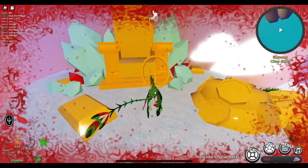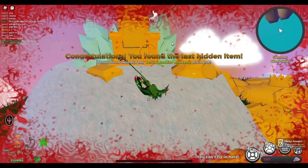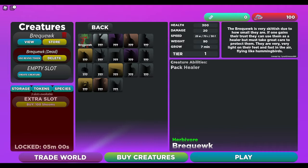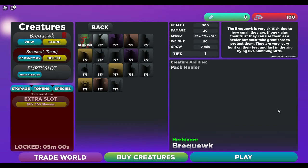Over here is another one, and there we go — we found the last one and we got the yellow Bandito Bandana, and there's the badge! So guys, that's how you get the yellow Bandito Bandana in Creatures of Sonaria. Hope you guys enjoyed the tutorial. Make sure to leave a like, share, and subscribe if you haven't already. I'll see you guys next time, bye!